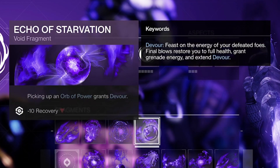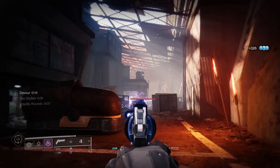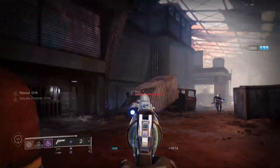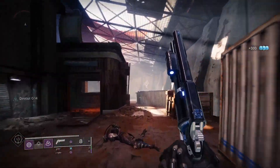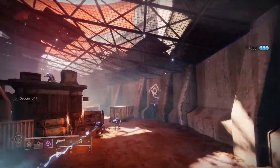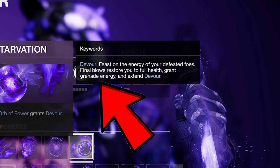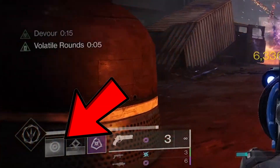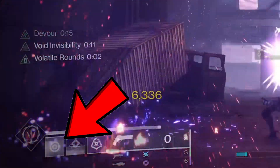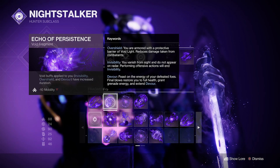Echo of Starvation is a new fragment that came available after the raid was first beaten, which you can unlock from Ikora in the Tower. Simply picking up an orb of power grants you Devour. Devour is an extremely strong perk that has been exclusive to Warlocks since the dawn of time, but now it's available to all classes and it changes the game in a big way. You might think it has poor synergy with Forbearance due to the health regen both it and Devour offer, but Devour opens up your build to not only offer regen on any kill — its slept-on trait is that kills whilst Devour is active will grant grenade energy too, making it essentially a better version of Demolitionist.